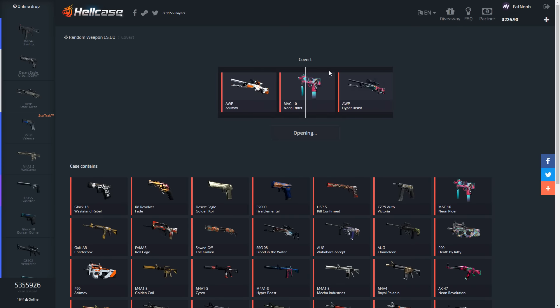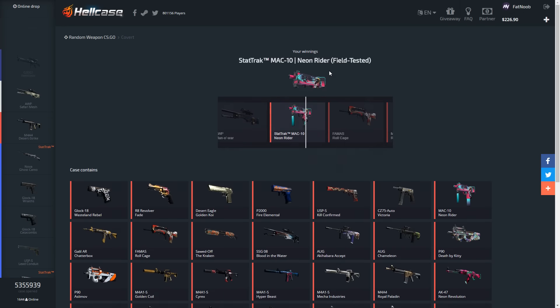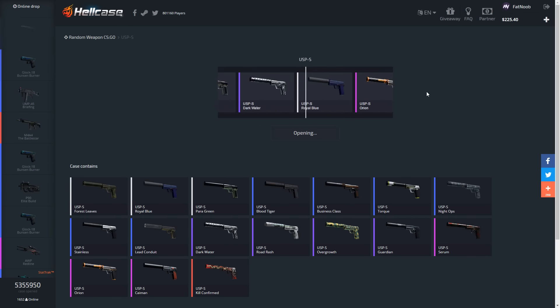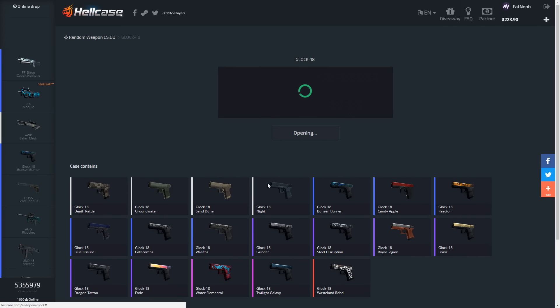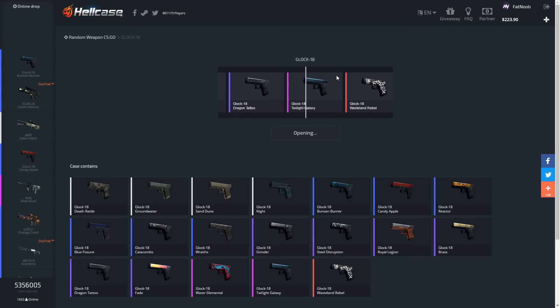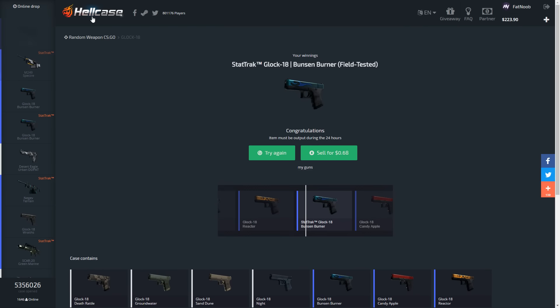Cases on HellCase are more expensive but you lose less money. Opening our last covert case — four dollars, StatTrak battle-scarred. Opening a USP case — so close to the Overgrowth, only worth 55 cents. Opening a Glock case — the Fade is in here but we're probably not getting it. Maybe the Wasteland Rebel though. This is taking a while to load. Finally starting — StatTrak Bunsen Burner, 68 cents. That sucks.